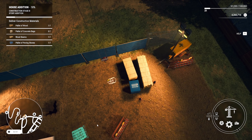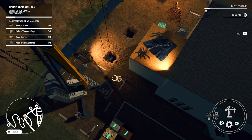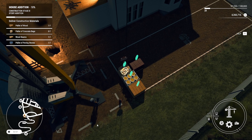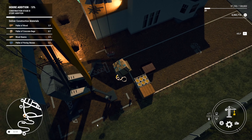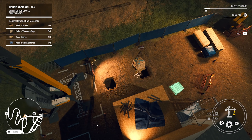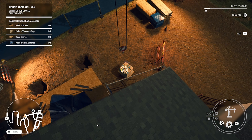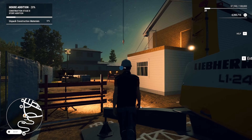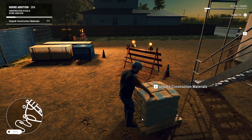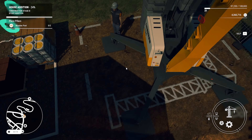Obviously we don't lose any points or anything if we hit the house. I think that would be something they could add — if it was like a simulation mode, every time we bump the house we'd have to pay to fix damages, take money off the job or whatever. Let's go get our pallet of wood next and then our concrete bags after. We don't have to lift it too high as long as we avoid the house. We don't need a concrete truck — they just use concrete bags. I think the rest of the job is really just craning.